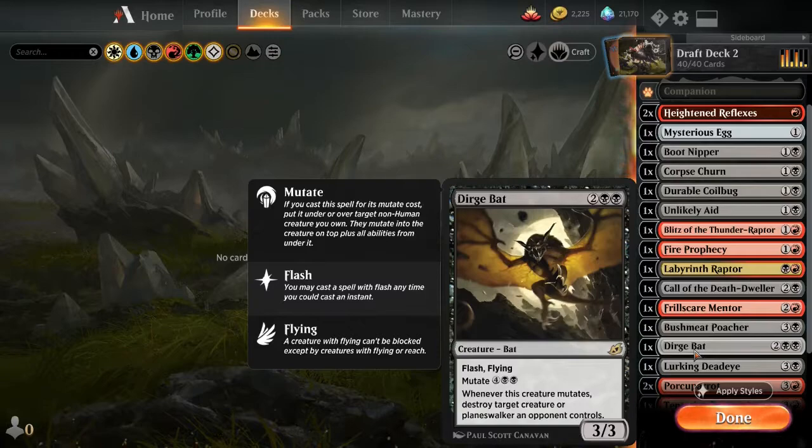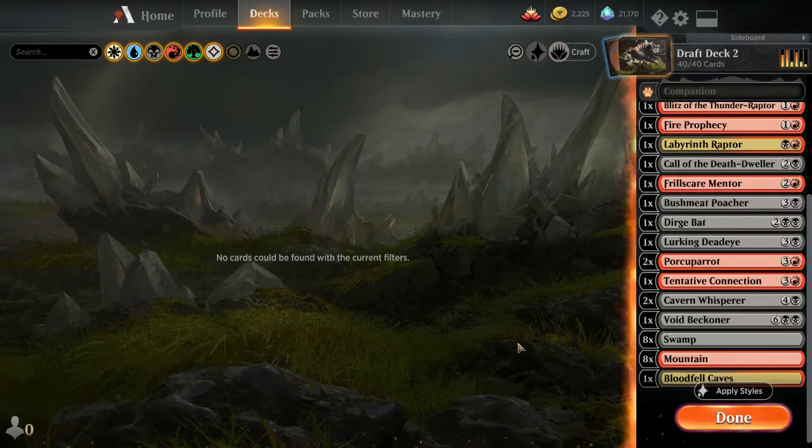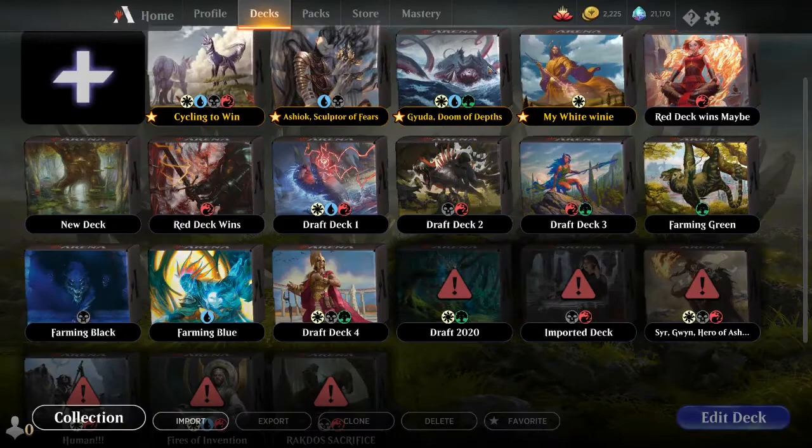Frilled Stryx Mentor — again we're just going on the menace path. The Bushmeat Poacher wasn't a bad card, just the fact that it had a draw ability. The other bomb that this deck drew was the Dirge Bat — a 3/3 flyer with flash; whenever it mutates you can destroy a target creature or planeswalker an opponent controls. My deck isn't super synergistic — it's not perfect by any means — but it's not a terrible deck. Let's go ahead and jump into the deck I'm going to be versing.